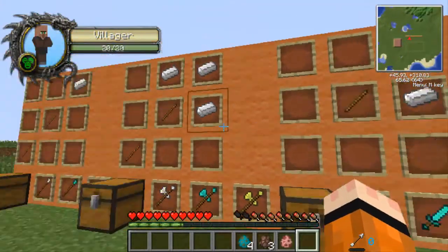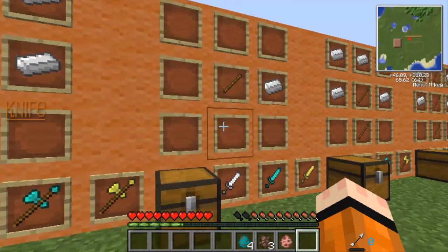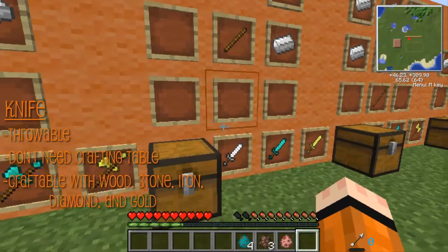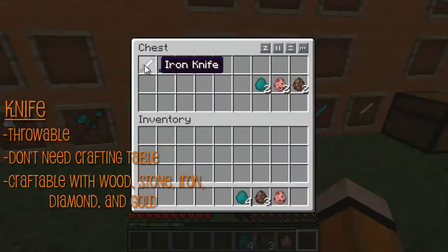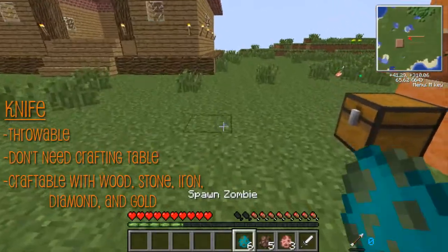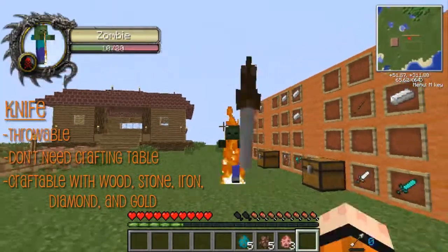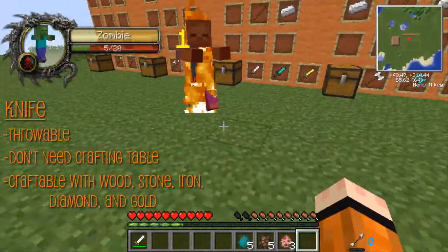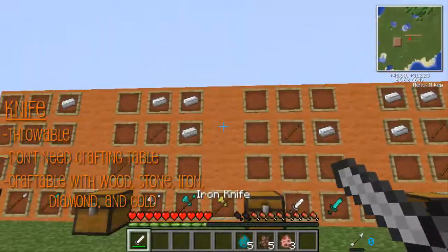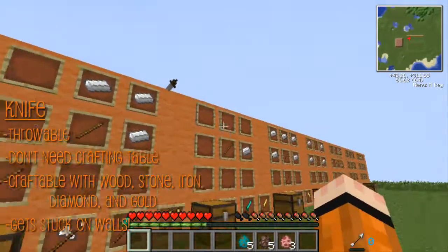Next, here it is — this is the knife. This is a throwable. You'll need a 2x2 space. It's easily my favorite. You can make it out of wood, stone, iron, diamond, gold. Let's test it out. Let's spawn a zombie. When you smack it, it hits about 4. And you can throw it — 4. And one of the cool things: when you toss it, boom, it gets stuck on walls. It's pretty cool.